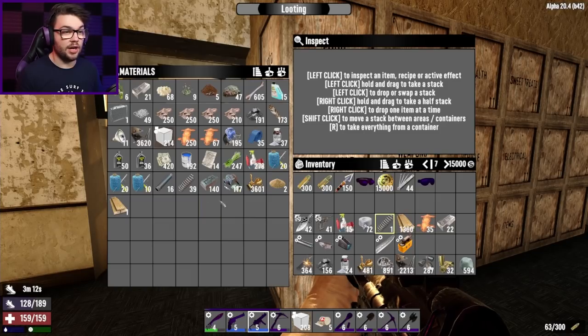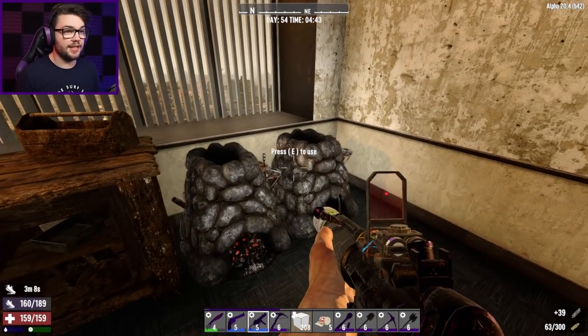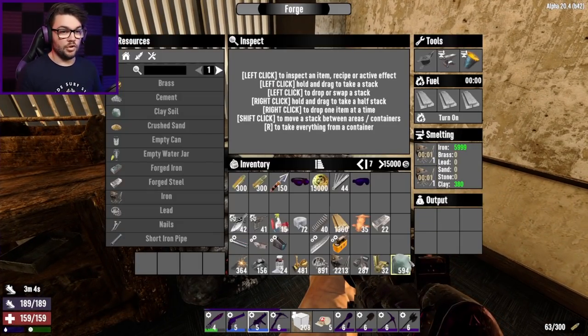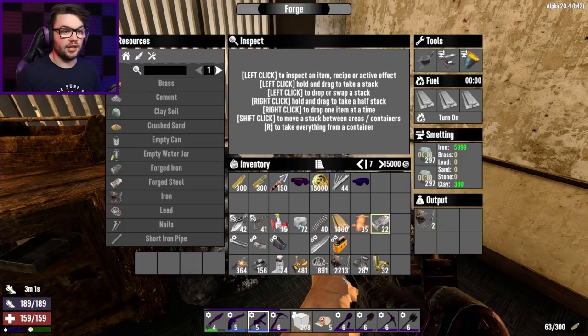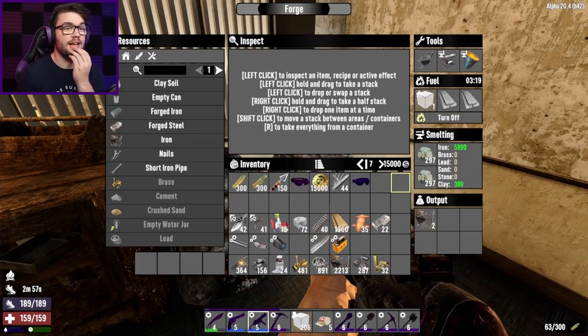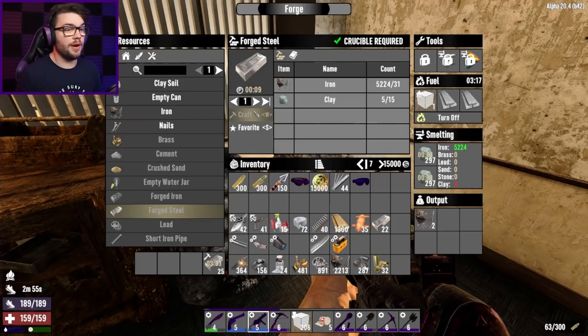Let's not get distracted though. What do I need? I need the springs — got those. I need a shitload of steel as well. Not much clay in there at all. I'll just double up on that, get you sizzling away and smelting what I need. How much can I make? 25. That's not very many at all. I need like 100.